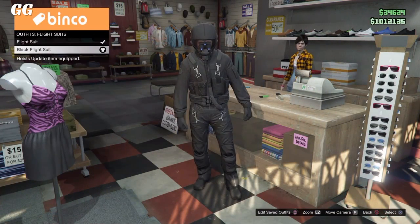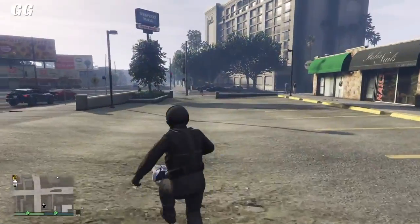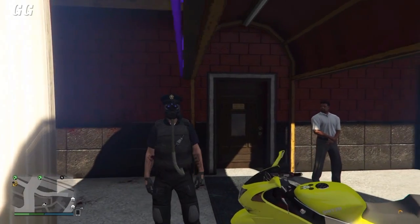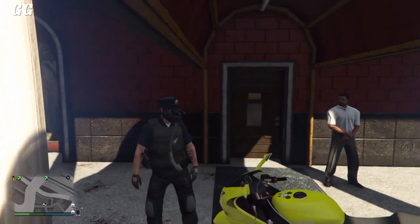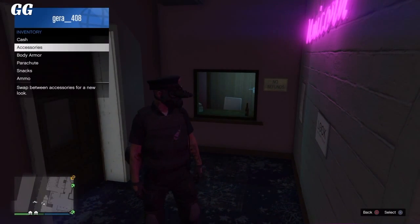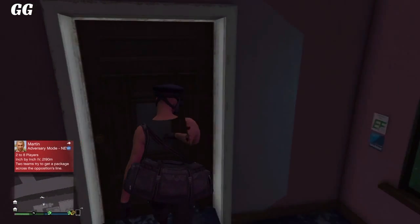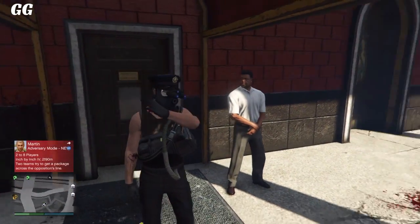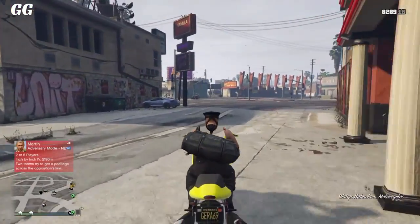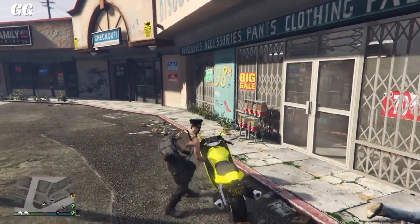For the final clothing glitch, go to fly suits and select any flight suit — we're going to glitch the flight tube onto the outfit. Once at the strip club, walk inside. If you already have the flight tube on another outfit like the cop outfit, you can use that instead. Put on the outfit we're creating inside. There's no tube yet, but once you walk outside it should glitch onto it. Go to the clothing store across the street — do not get in a car or the tube will disappear and you'll have to start over. Run or take a motorcycle, then resave the outfit once again.